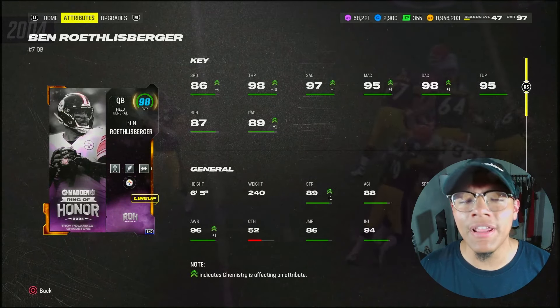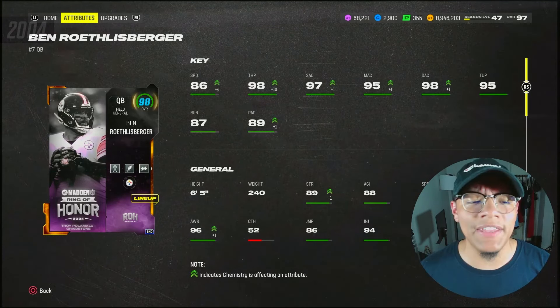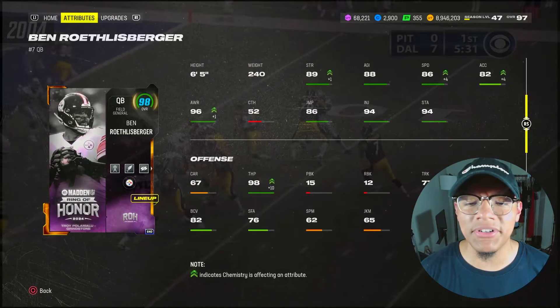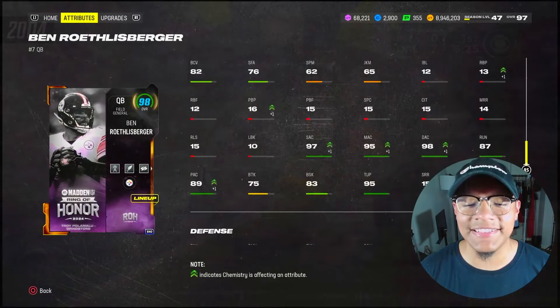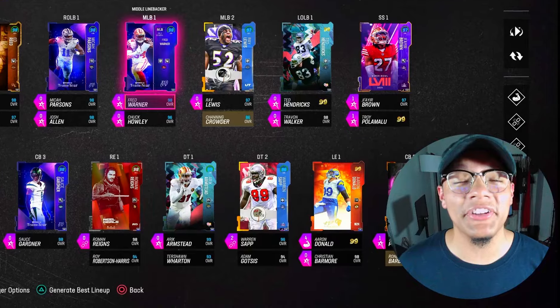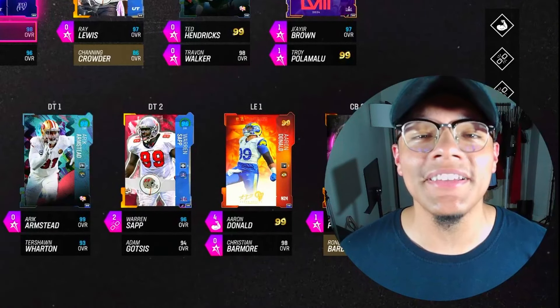If there's one Ring of Honor 99 I highly recommend, it's Troy Polamalu — look at what he does to Ben Roethlisberger. Overall the card is very good and flexible; he can play corner or safety, he can do it all. 86 speed on Ben, 98 throw power — you can see the accuracies. He should gain you a few yards but don't think he's Michael Vick: 81 change of direction, 65 juke, and 67 carrying. I'm really interested to see how both cards do, so let's get on the field.